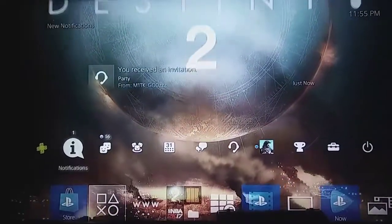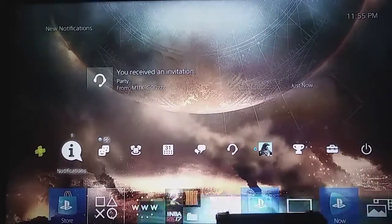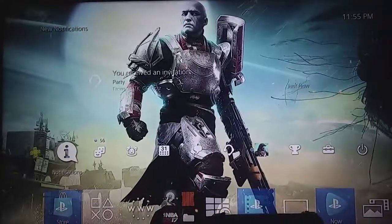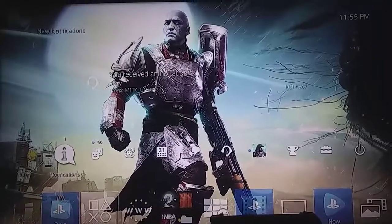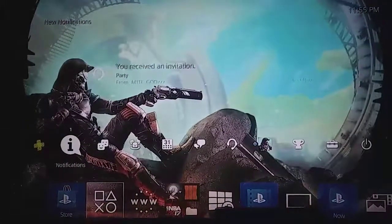Okay guys, it's getting late. This is Ghost Fighter 2 T's. I just wanted to show you guys and inform you a way to get this awesome backsplash. It has some sound to it also. As you can see, Zavala's standing there looking dope, and then a cutscene to Cayde.